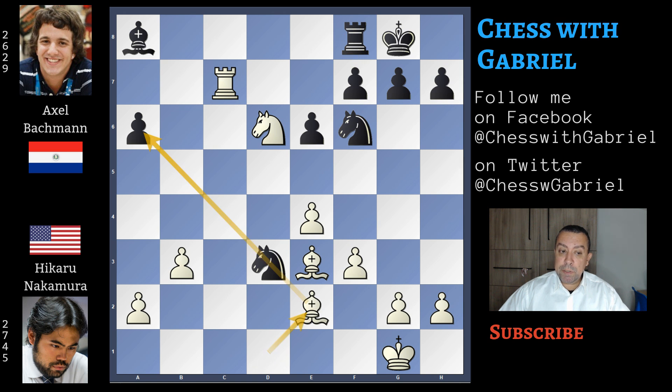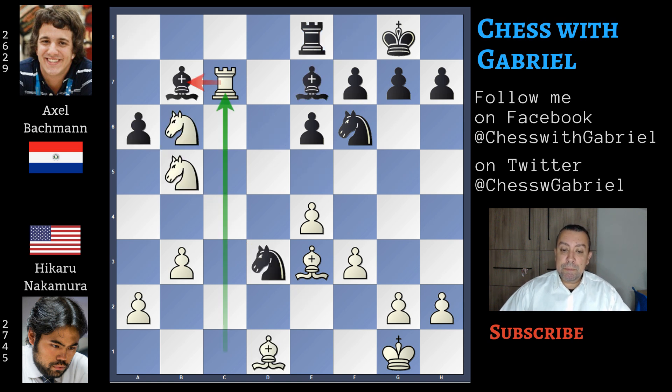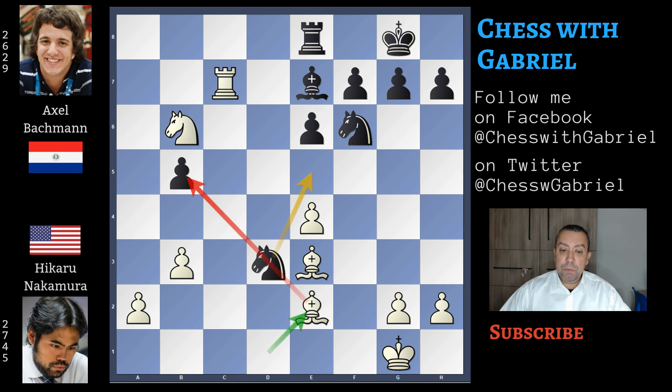Here comes bishop to e2 that will win the pawn. Knight to e5, bishop captures on a6. White is two pawns up and with a dominating position — it's plus five. Let's go back to our game. After rook to c7, Bachmann doesn't bring back the bishop to a8. He continues with the best move: bishop captures on e4. Now the f-pawn captures on e4, the e-pawn captures the knight on b5. Bishop to e2. And this is another critical moment of the game.